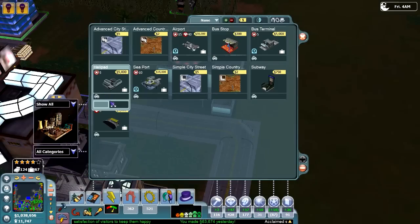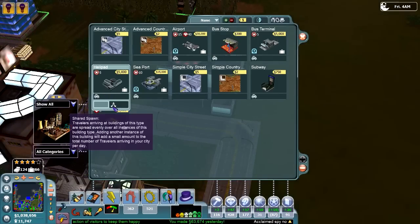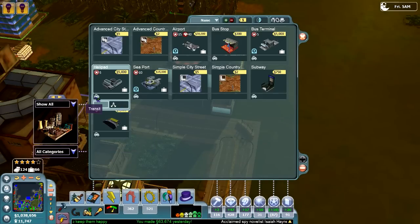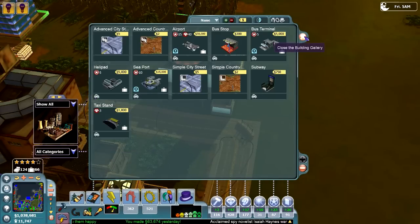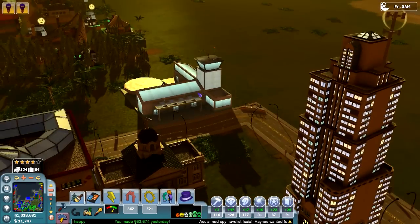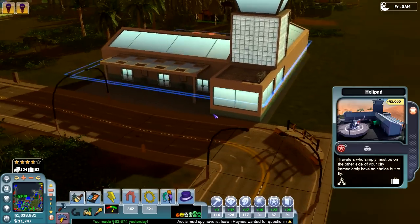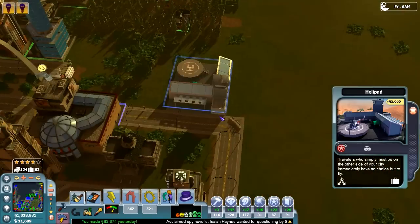Let's go see what it does. It just brings in travelers — this building will spread evenly. So it does actually help travel, which is perfection. I'm not exactly sure where it's going to bring people in from. I don't know if anyone's actually coming in or anything, but we shall see.